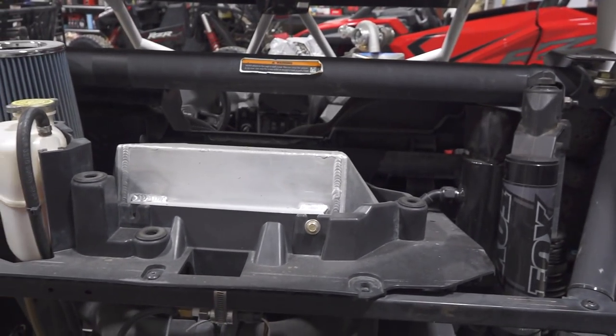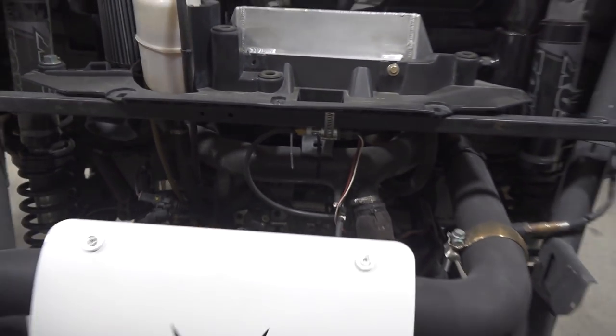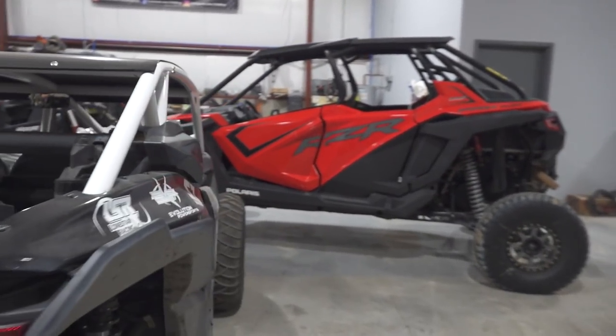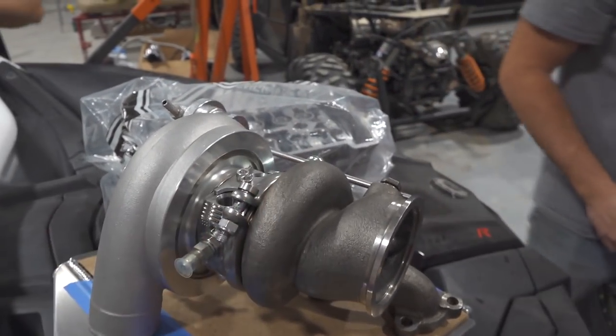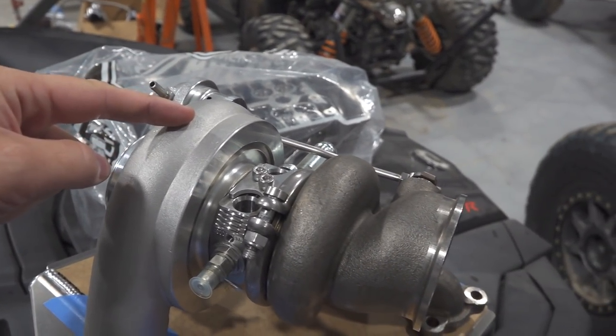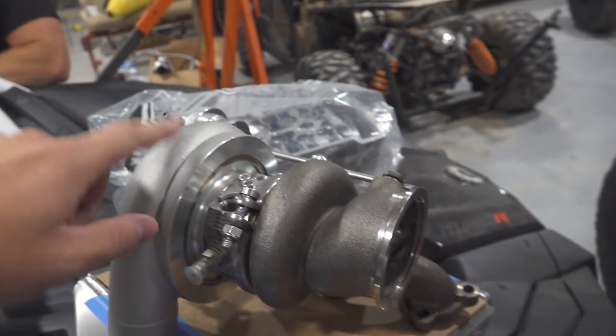We've got a lot of old stuff too — an older intercooler and an old tune on it. It's time to go big. We're talking over 500 horsepower using this new turbo. This is a bigger compressor housing than what's on there now — much bigger than the Desert Storm turbo. Big turbo, big dog.